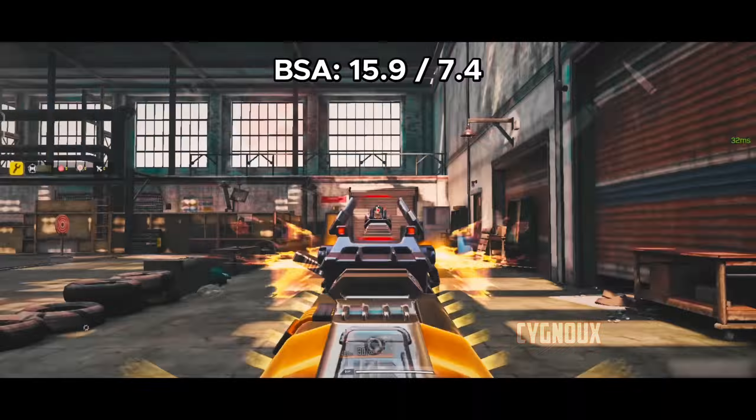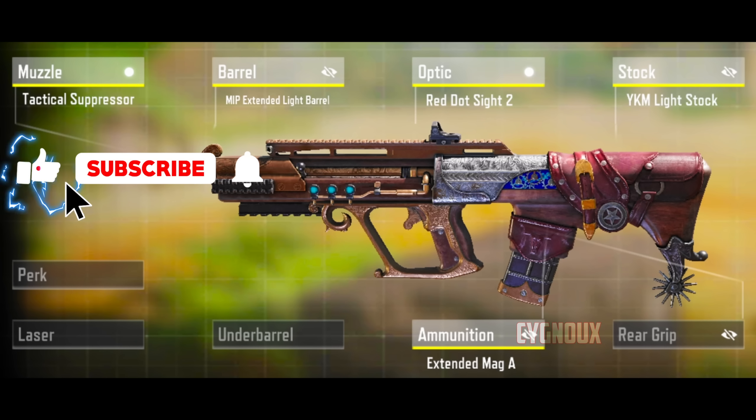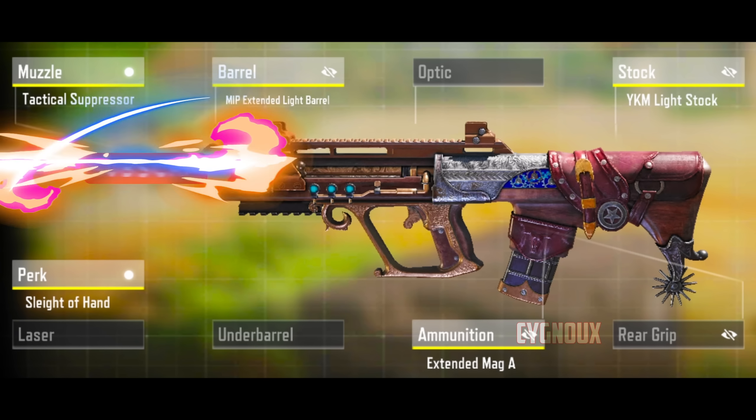There are problems though: the iron sight isn't very user-friendly and aim shake is bad, so I need to use a red dot. The spray can be a bit inconsistent as recoil goes left to right quickly, forcing us to play mid range as we might lose long range gunfights against assault rifles. My personal gunsmith uses a tactical suppressor with red dot.